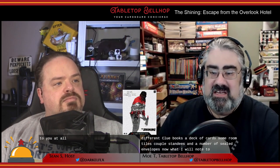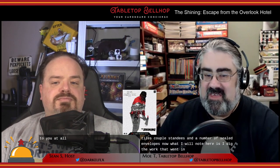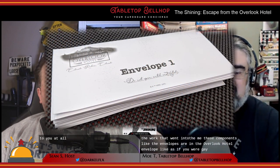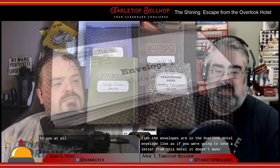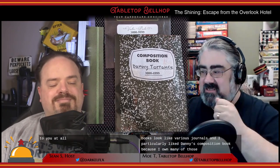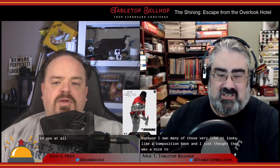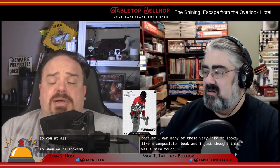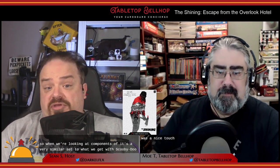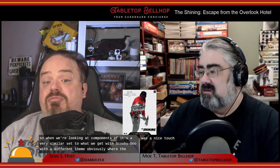What I'll note is I dig the work that went into theming these components. The envelopes are Overlook Hotel envelopes, as if you were going to send a letter from this hotel. The books look like various journals, and I particularly liked Danny's composition book — it looks exactly like a composition book, which was a nice touch. Overall it's a very similar component set to Scooby-Doo, just with very different theming.